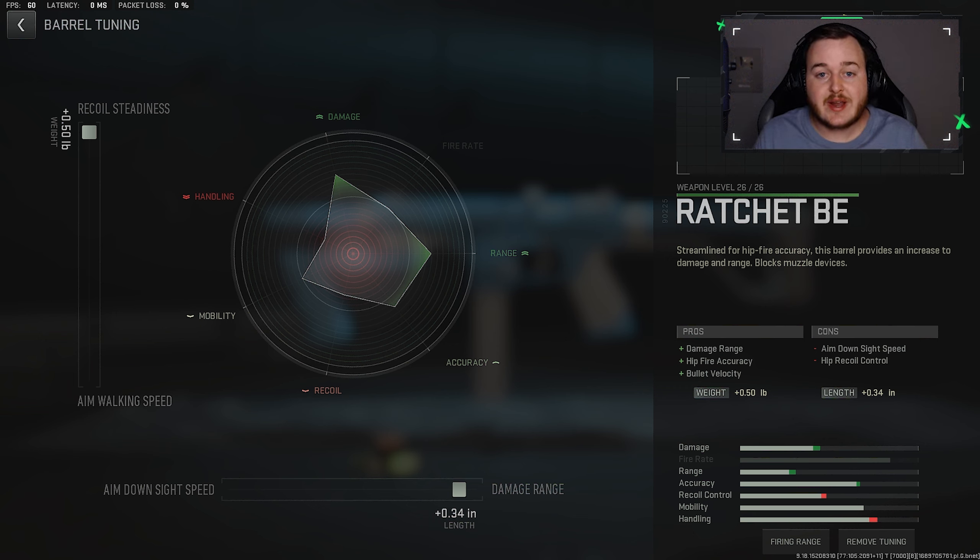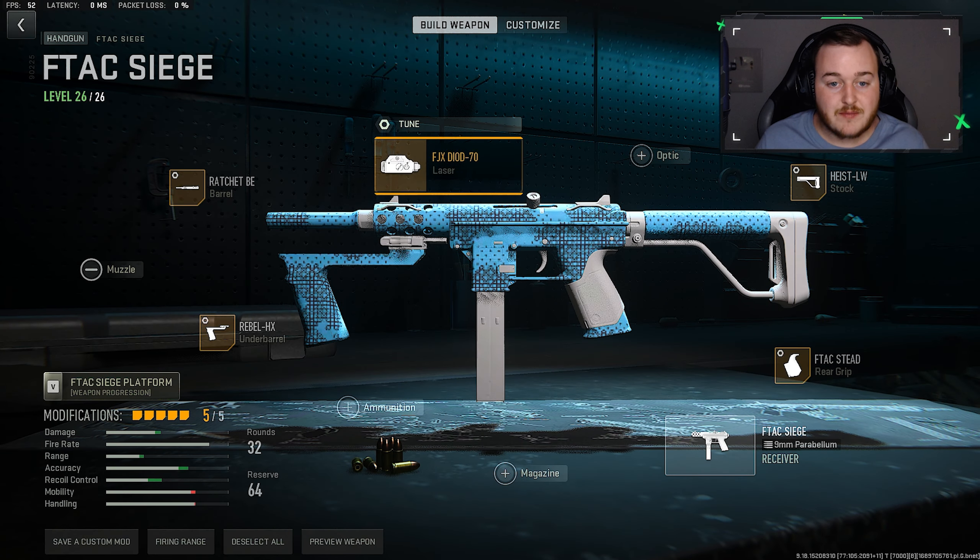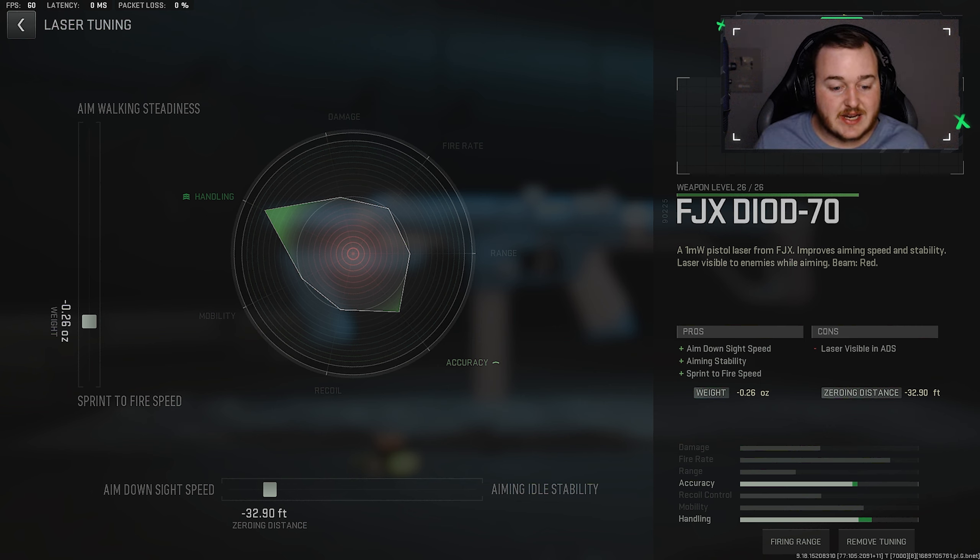Jumping into our tunes, starting with the barrel: damage range at 0.34 and recoil steadiness maxed out at 0.50. We're getting the most recoil control but also the most damage range, so we can take gunfights to longer ranges while keeping the weapon really steady and easy to control.